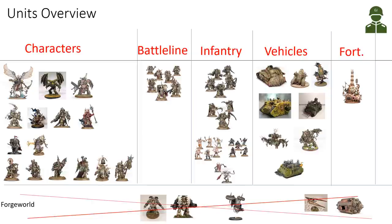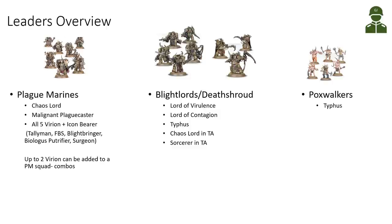We also have two types of Predator: the Predator Annihilator and Predator Destructor. We have lost the Possessed, so those are gone. We still have the Miasmic Malignifier as our fortification. From Forge World/Legends, we previously had access to Contempters, Leviathans, the Greater Blight Drone, Terrax Assault Drill, Dreadclaw Drop Pods — but those seem to not be available now if you want to play tournaments; they would only be Legends for Death Guard.